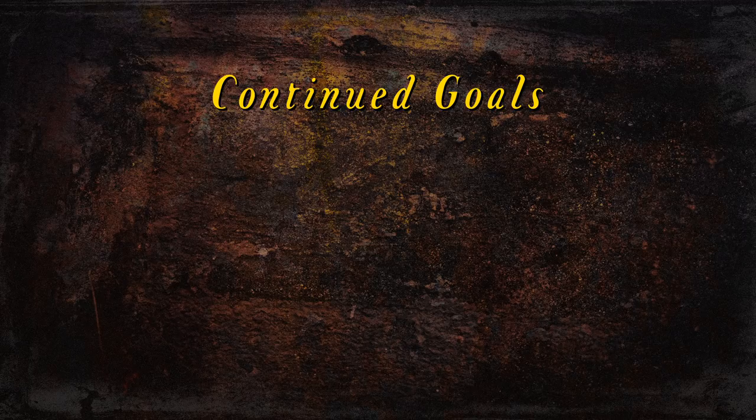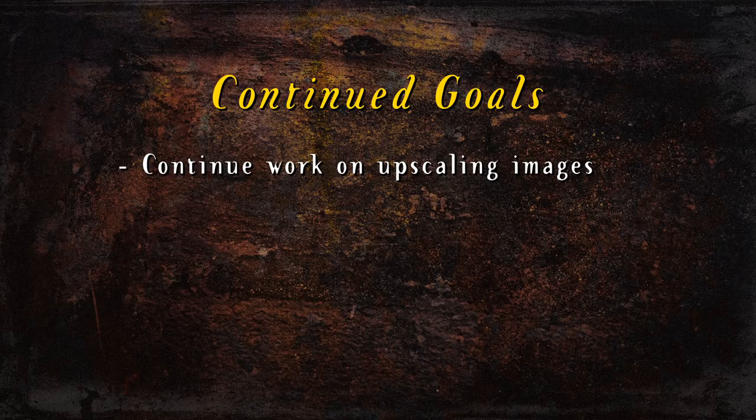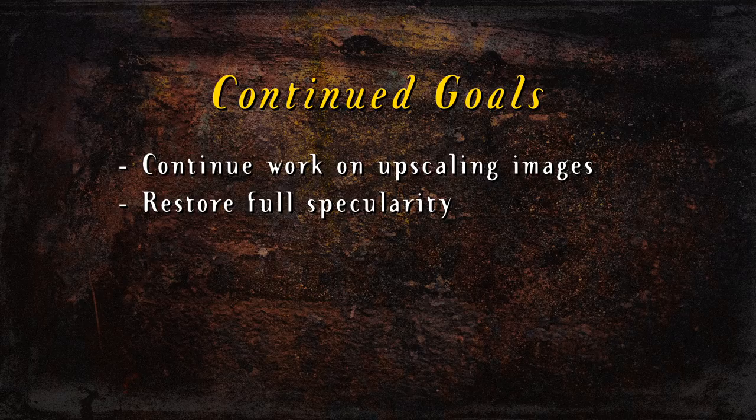To end this video, let's briefly go over some prospective goals we have for the continuation of this project — do note there's no time frame for if or when we will get to these. First, continue work on upscaling fullscreen images: we will continue upscaling the 2D fullscreen images and hope to have all remaining fullscreen images complete for the next update, including having the maps properly display and function in widescreen. Second, restore full specularity across the game — right now there are areas where objects should be shiny but they're not, such as character eyeballs or the lion figures in town during the daytime. Third, include built-in anti-aliasing: currently we use ReShade for its anti-aliasing filter, but ReShade can be too demanding for weaker or older PCs, so we'd like to include our own built-in anti-aliasing feature.